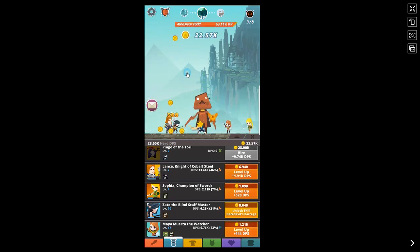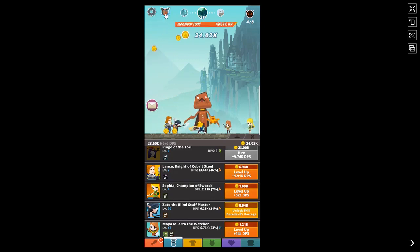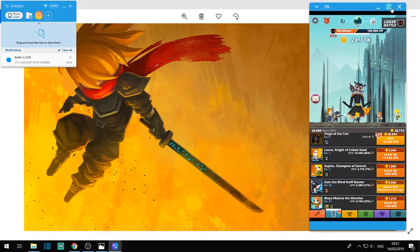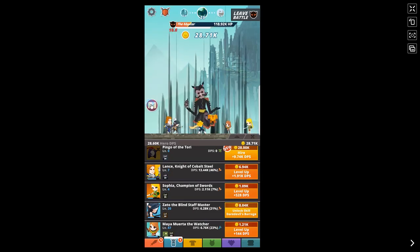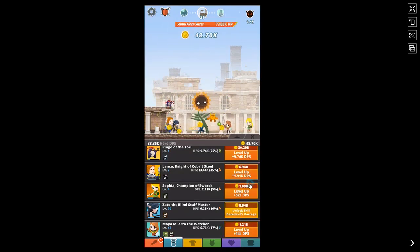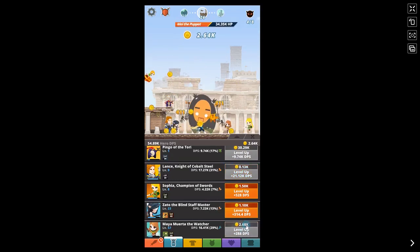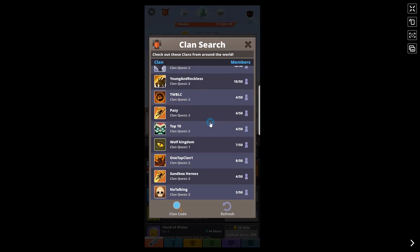When you get to stage 25, this is probably the most important tip: join a clan straight away. Try to join a high-level clan because that'll boost your power and speed enormously. You need to get to stage 500 so you can prestige, and without a clan it would probably take over half an hour. With a clan it's taken me only 10 minutes to get to this point.